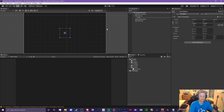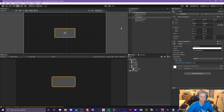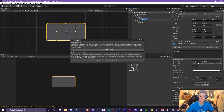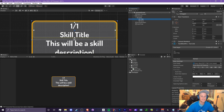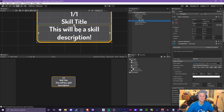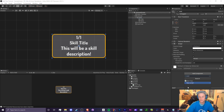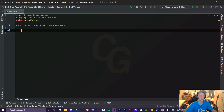Let's create an upgrade so we know what we're working with. Go to Create Empty, call it 'Skill', make it 200 by 100, add an image component, and customize it. Inside the skill, create two UI Text Mesh Pro texts — import TMP essentials if needed. The title will contain a level, upgrade cap, and title name; the description will hold the description and skill point cost. Then add a new script called 'Skill' to the skill object.